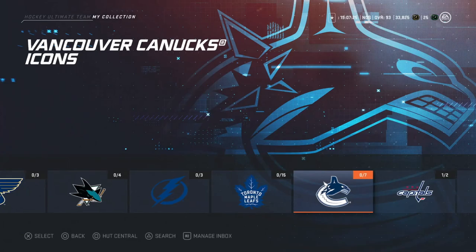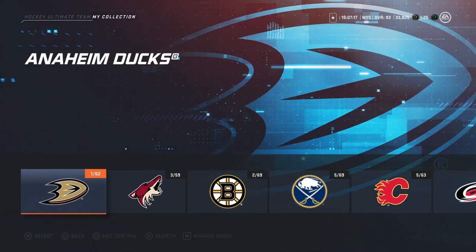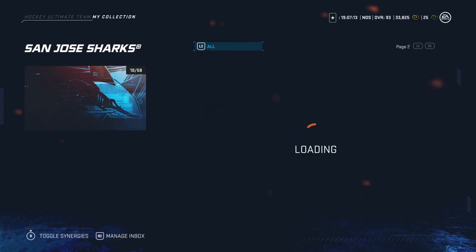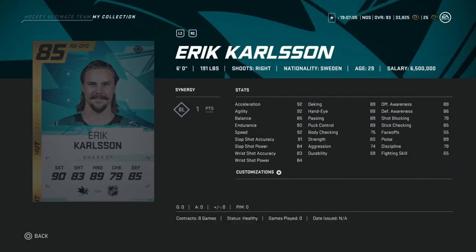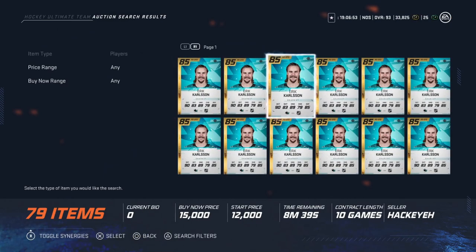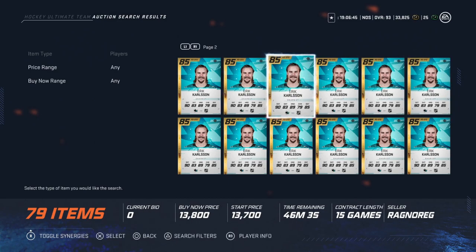The next card in the under-25k range is the base Eric Carlson. This stood as one of the best cards in the game for quite some time. As a right defenseman he has 92 skating and above, wrist shot and slap shot both around 84, and 88 passing. You can get him for around 10,000 coins now — he's dropped a ton. He's very fast with a decent shot for a defenseman, so he'd be one of the first defensemen I'd go after.